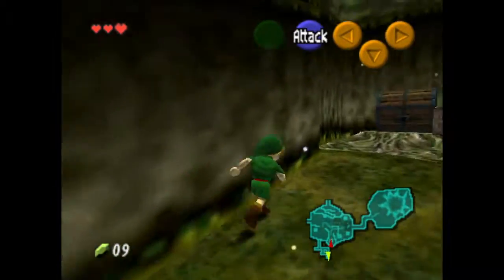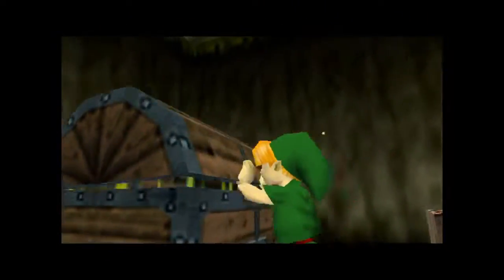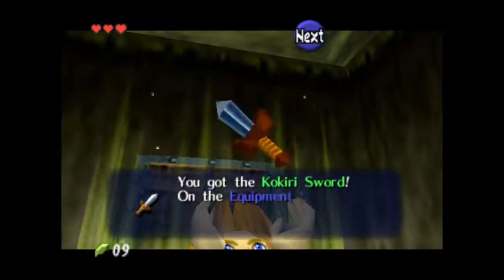The first thing we're going to do is set up what we call the Navi Dive, and that requires the Kokiri Sword.